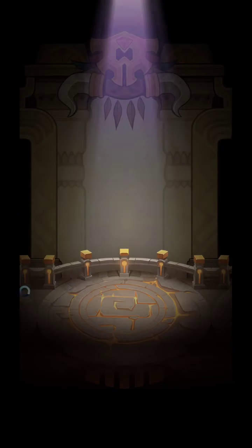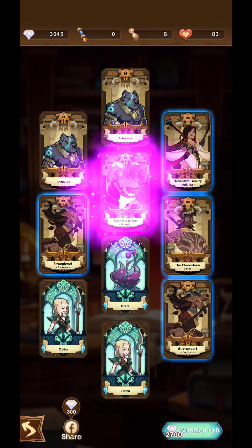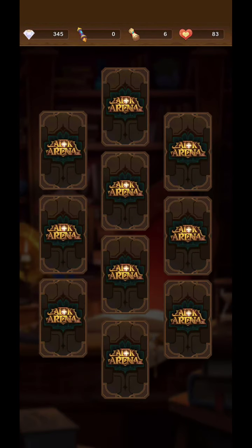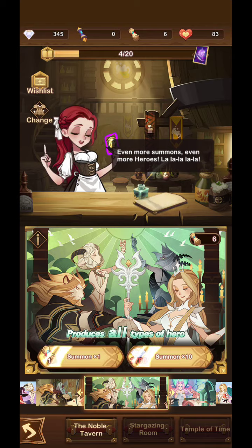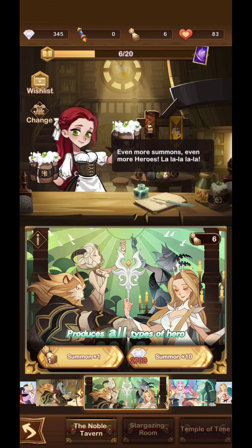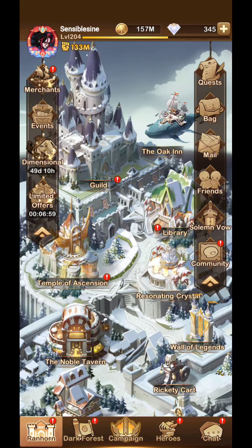I've got two more pulls — ooh, purple! Hey, another new one. Yeah, so I should have almost every new hero after this. And that's it, guys — that's how you spend $1,400 on diamonds.